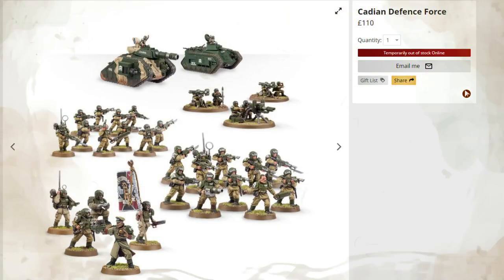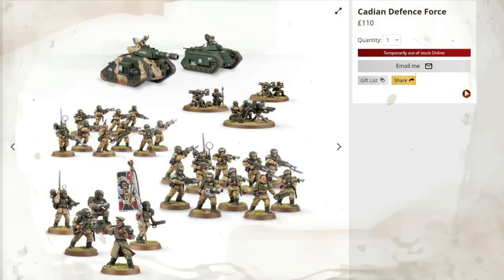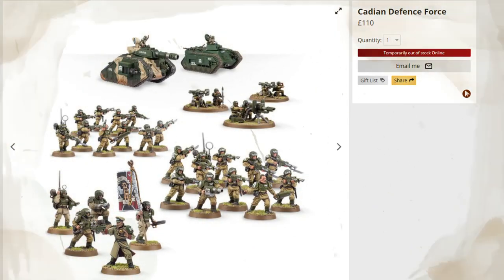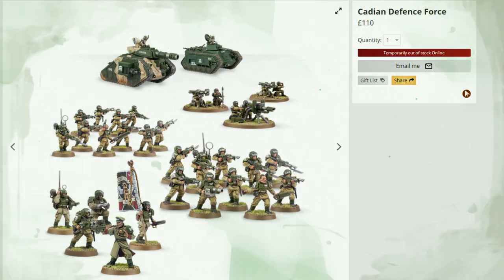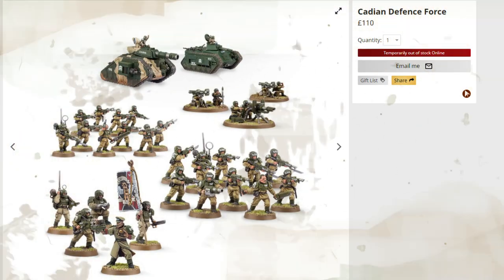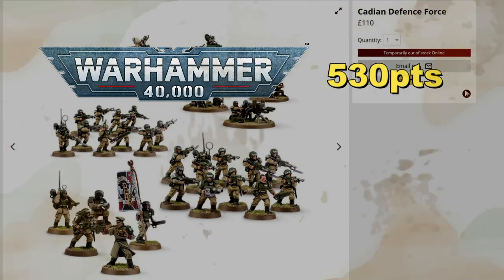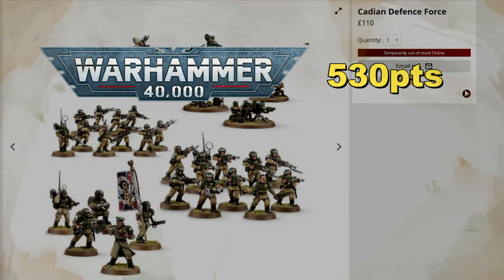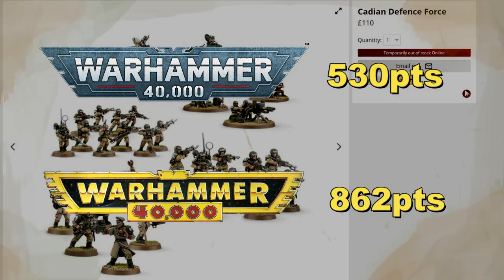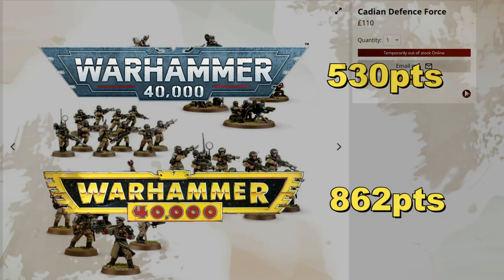For a larger example, here is the Cadian Defense Force — temporarily unavailable from Games Workshop — for 110 pounds. It consists of a command squad, two infantry squads, a heavy weapons squad, a Chimera, and a Leman Russ. Going by WYSIWYG, it would be about 530 points in ninth edition; in second edition this is roughly 862 points, led by a captain without any veteran upgrades, wargear, or vehicle cards — a 62.6 percent increase over ninth edition. You could probably stretch it to 1000 points.